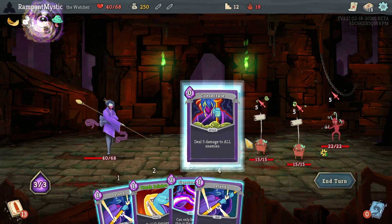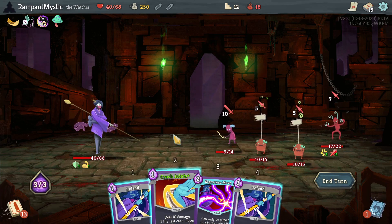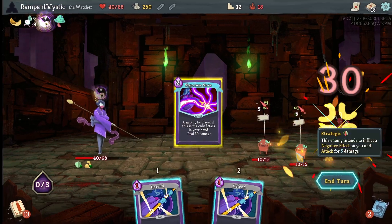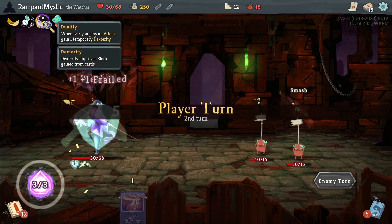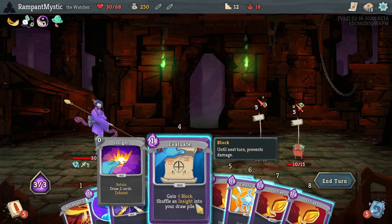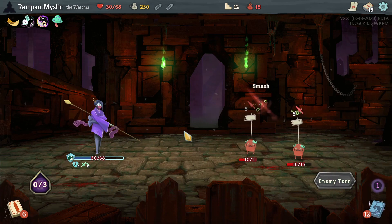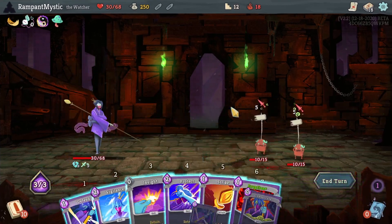I can actually play everything here. So what's going to happen is I can get rid of two of them, and I should. This is 10 damage. I really don't want to be weakened, but this thing is doing way more damage. I guess Claws wouldn't be bad because of Duality. I might actually consider that. So I'm going to need to play three things if I want to be fully defended. We're going to get some big hits in a second.